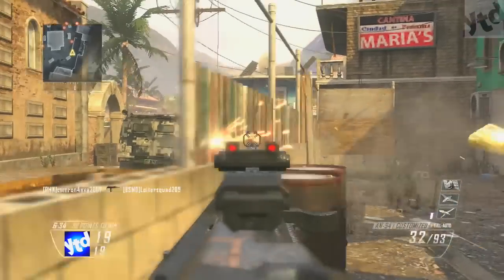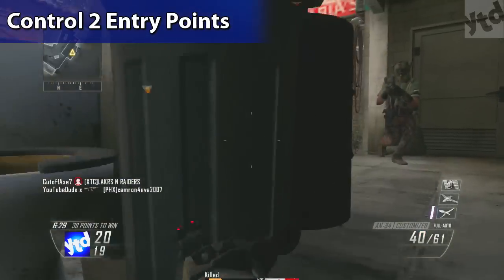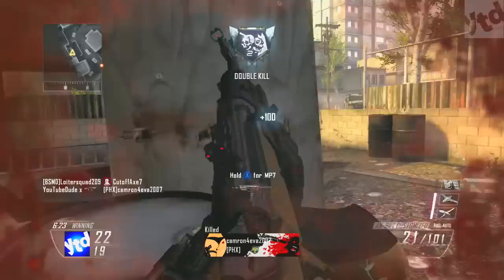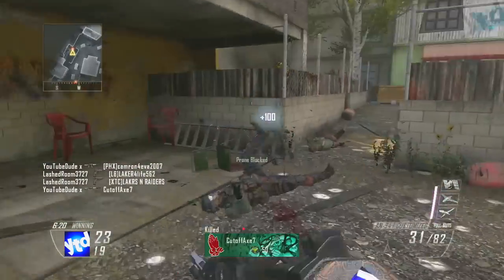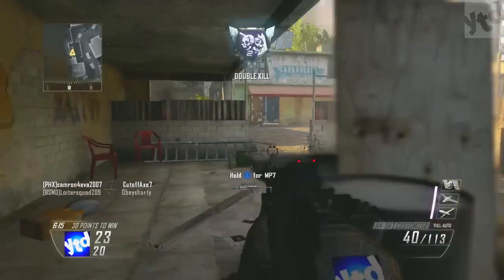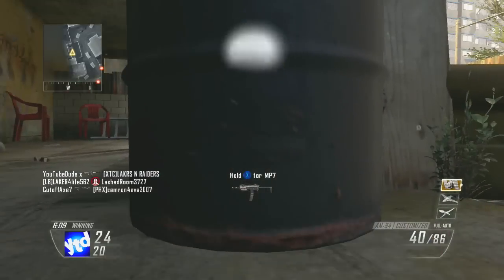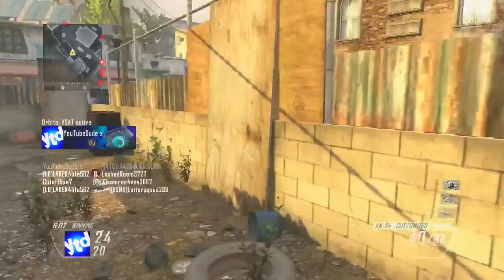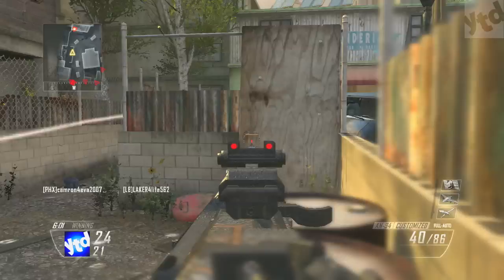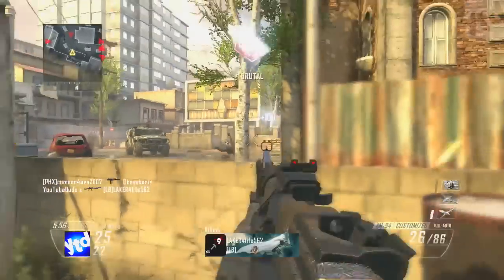Speaking of shock charges, let's talk playstyle. Whatever map you land on, establish an area with two major entry points and cover those with shock charges as proximity alarms. Listen for the sound they make when someone with Attack Mask breaks one, as they can still rush you. As soon as a target is dead, plant a new charge and reload under cover. If you're hurt, wait until you're back to full health before patrolling again. Keep moving and watching spawn points, but don't move too far from your shock charges — you can't sit still in a corner because you'll waste time and let other players catch up.